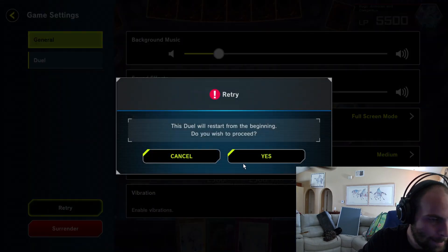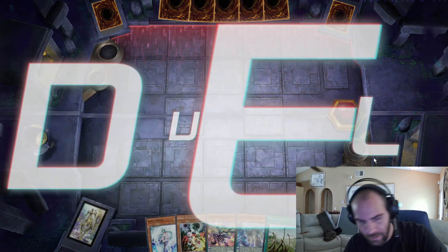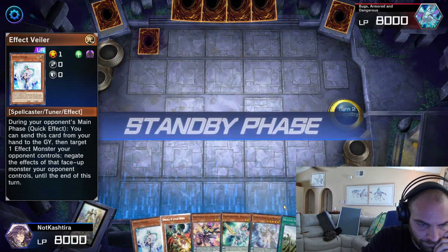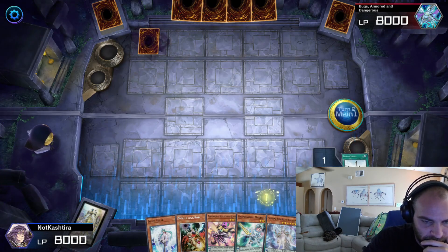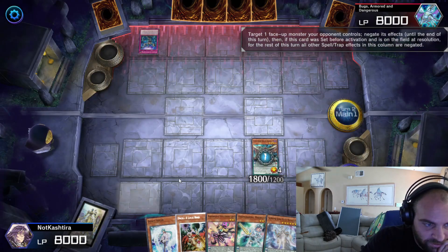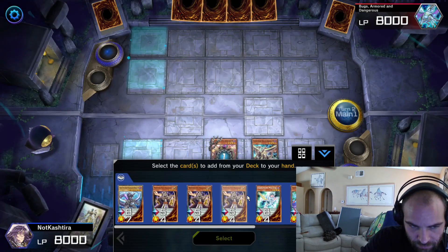Let's do one more — we'll go second this time. See if they can set up some kind of board and we can break it. What a powerful test hand — we have Droll, Effect Veiler, and then full combo. You want to see the strongest version of this combo? Dragon Shrine, send Dark Worm. Dark Worm resummons himself. Dark Worm activates — get Impermed in the Pendulum column. That's rough, my dude. We don't even care. We play through hand traps like we're eating breakfast.